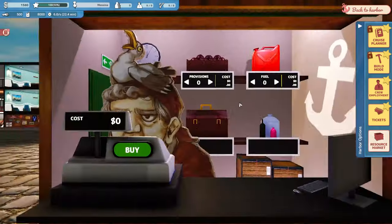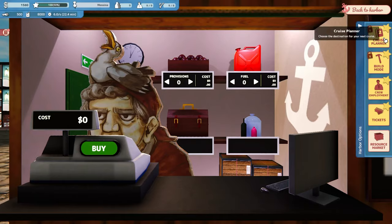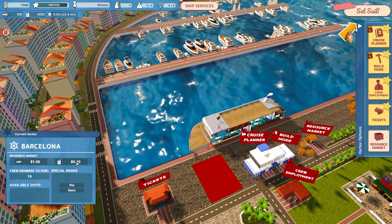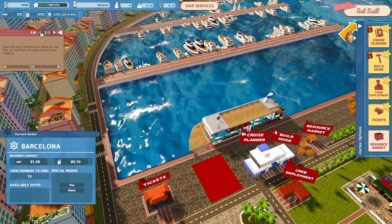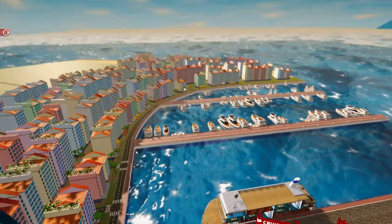Now the resource market. We've got $500 in provisions and $8,000 of fuel. I don't think we need any more provisions or fuel for our first sail. Resource market — $1.10. We don't need to worry about any of that. Let's go set sail.